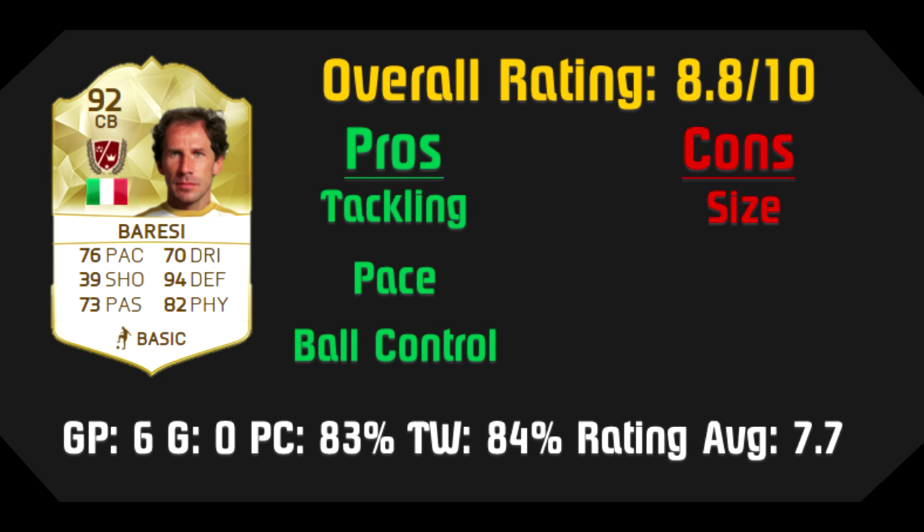This brings me to the overall summary of Franco Baresi. Out of a 10-scale rating, he deserves an 8.8 out of 10 — passing Cannavaro, this is my highest center-back rating yet. His pros and cons are listed, along with games played, goals scored, pass completion percentage, tackle win percentage, and his average match rating. In six games, him and Cannavaro only had one clean sheet, but they did still hold an impressive 1.5 goals allowed per game. Baresi's size being his only huge downfall, he's a sure tackler that can start up offensive play and possession for your team, and he's definitely a vital asset to any team.